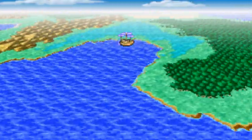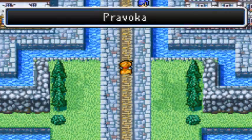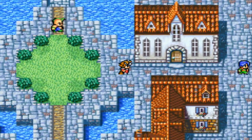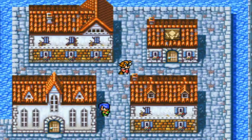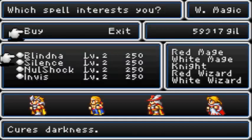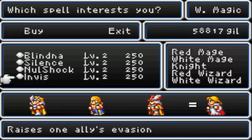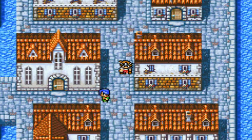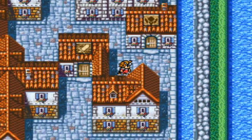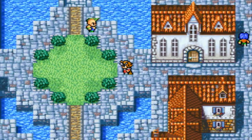Next stop is Provoka. For progress, I'll probably get over to Mount Gold. For Knight, buy whatever spells your White Mage doesn't have — so Blind, Silence, and I already have Null Shock so I'll go for Invis. That could actually be pretty helpful. And then our last stop would be Elfheim, way down back to the south. I should be doing this off-screen, but it's fun to explore in this game anyway, and it doesn't take that long.